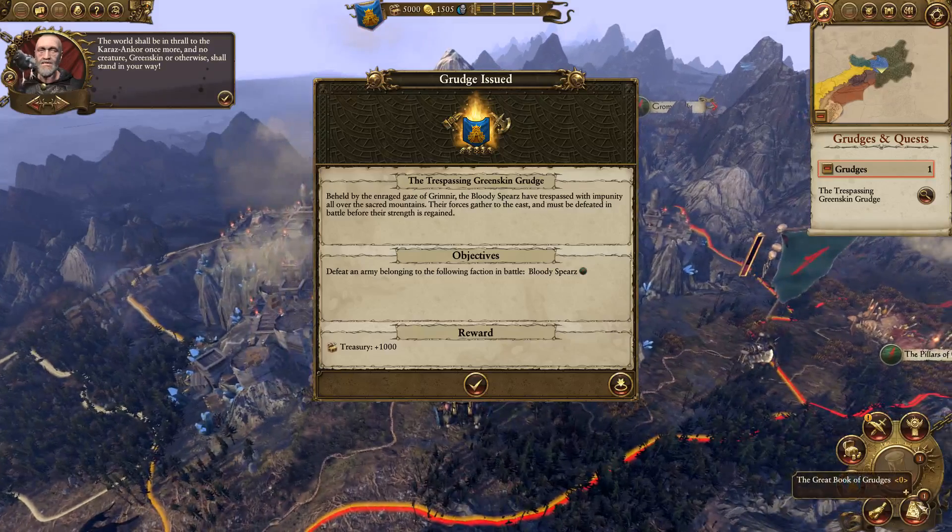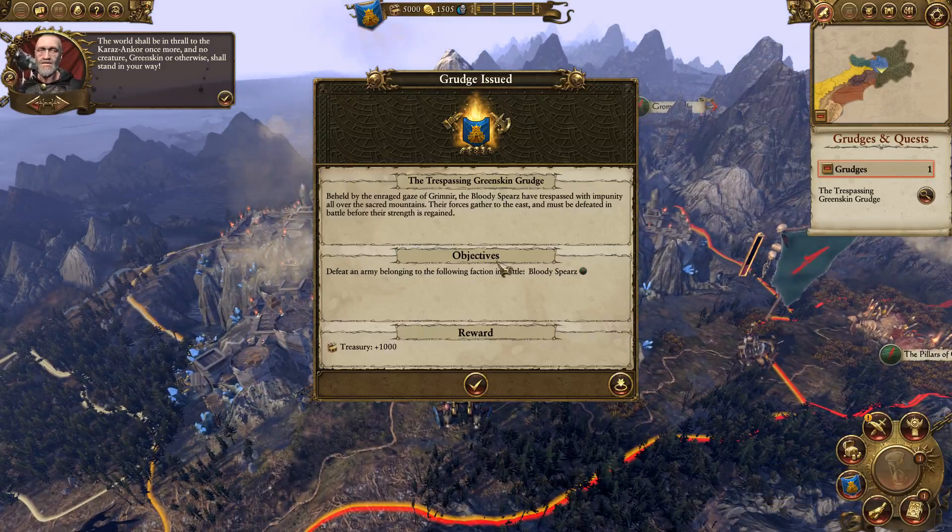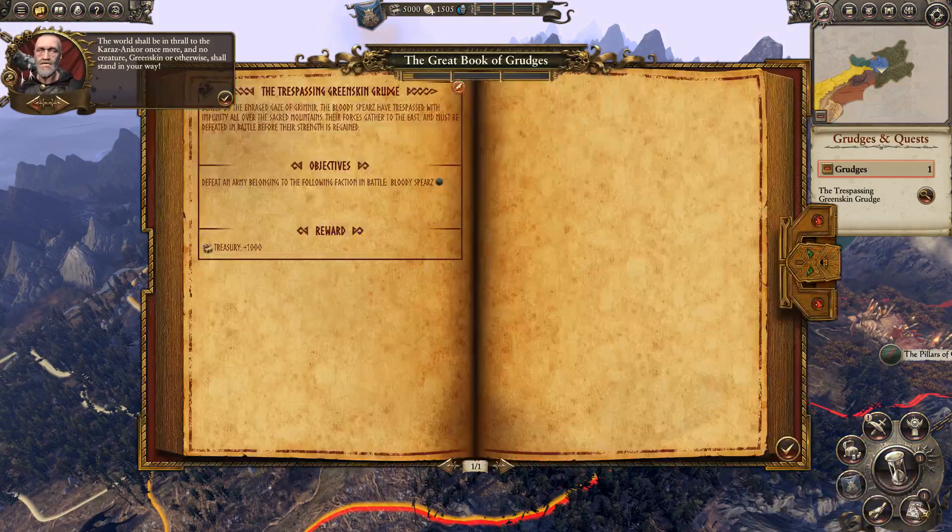So this is a grudge. Basically, these are little missions you get throughout the campaign. If you complete one, you get a thousand gold — for example, you just have to defeat an army. The Book of Grudges is where, basically, anytime anyone tries to wrong you, it goes in the book. If they trespass on your land, raid your land, declare war, or try to assassinate you — you get these tabs in the Book of Grudges and you want to pay them back. It's basically an extreme version of the eye-for-an-eye philosophy.